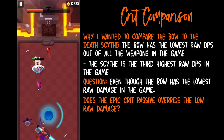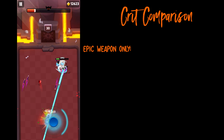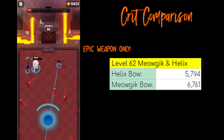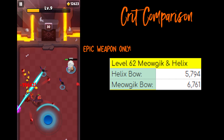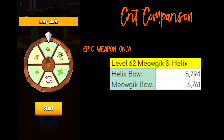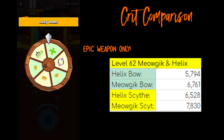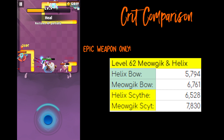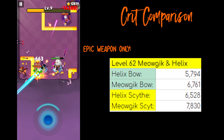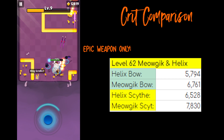Here are the results of my level 62 Helix and 62 Miaujic with an epic brave bow. The final DPS was 5,794 for Helix and 6,761 for Miaujic. Comparing these numbers to the epic Death Scythe: 6,528 DPS with Helix and 7,830 DPS with Miaujic. From these calculations we can already see that the crit passive does not seem to increase the bow's DPS compared to the Scythe.